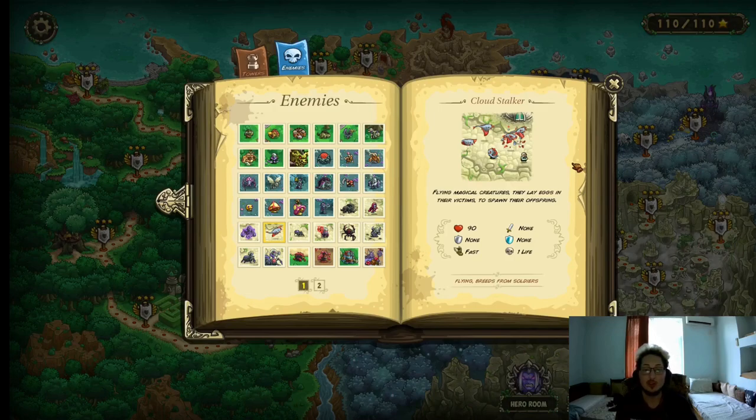Cloudstalkers — these are probably the most annoying flying enemies in the game. They only have 90 HP and they move fast. But they can drain life from soldiers — they just launch to one of your soldiers, drain them, and if you don't kill them fast enough they're gonna spawn more of themselves. You can see how this becomes a problem. The good thing is that once they land on one of your units, they basically become classified as a ground unit, so artillery is actually not bad. But I'd say arcane archers are the kryptonite, or mid-tier artillery.